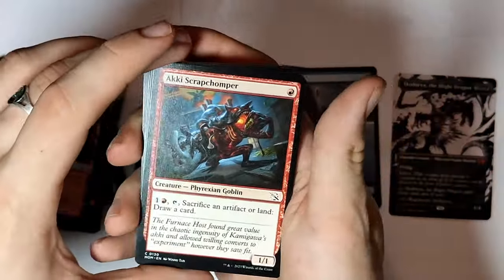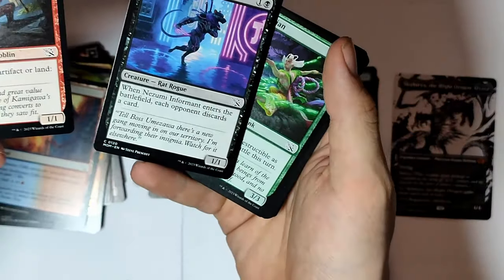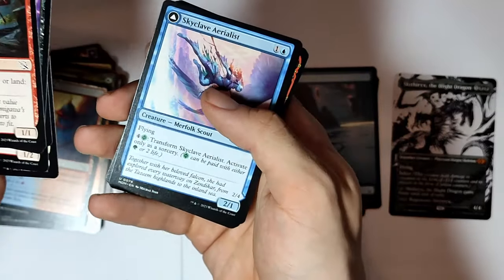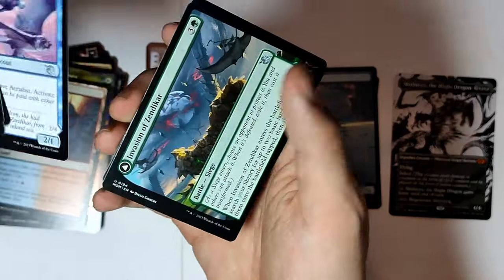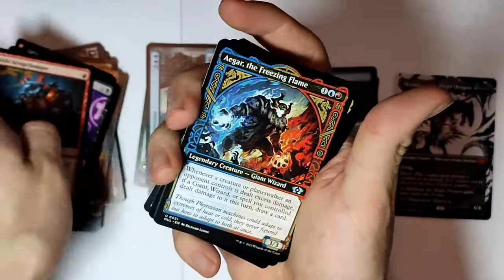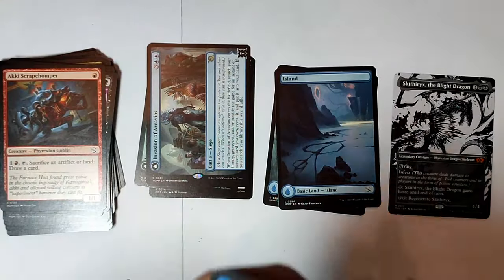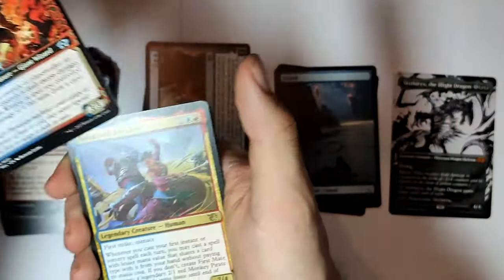Land. Phyrexian Goblin. Ooh, that's a Neon Dynasty card — I like that. Furnace Gremlin, Phyrexian Sensor. Invasion of Sandikar — ooh, this is a cool looking card. Giant Wizards. Agur the Freezing Flame. I'm really hoping to get some Planeswalkers — Planeswalker is my favorite card type.